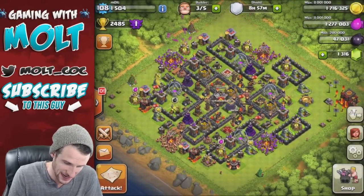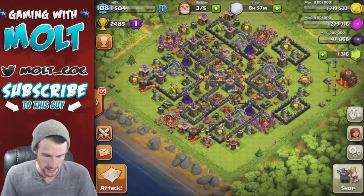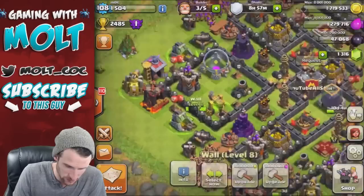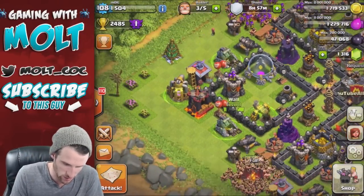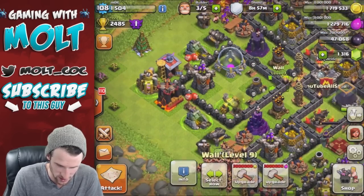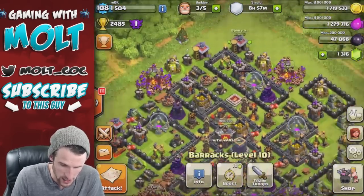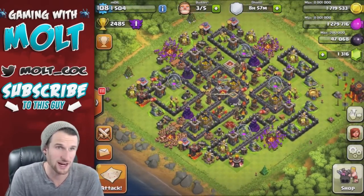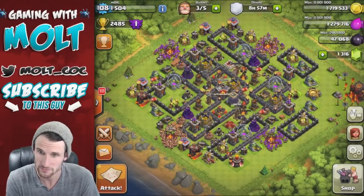We are going to attack in this video. I know that I have a shield but I'm trying to get a little bar trade in here for you guys. There's the base - I think it's going to work pretty well. I have my level nine walls on the inside because wall breakers are going to blow them up either way. The wall breaker is going to blow all this up and any troops that come in here are going to work their way around and then just beat themselves to death on these level nine walls. So I think the base looks pretty good.